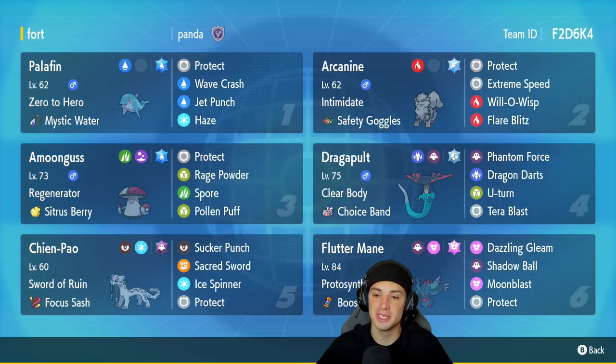Fourth Pokemon is going to be Choice Band Dragapult. Pair up this Choice Band Dragapult with Shen-Pal and it's going to be able to do a ridiculous amount of damage. Plus, its speed is already high enough so it can outspeed pretty much any Pokemon. It's got Phantom Force, Dragon Darts, U-Turn, and Terra Blast, which will change into a Steel-type move because the Terra-type is Steel. Fifth Pokemon is Shen-Pal, the one legendary for this team, with Sword of Ruin and the Focus Sash item, Sucker Punch, Ice Spinner, Sacred Sword for coverage, and Protect.